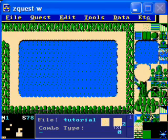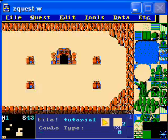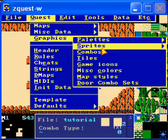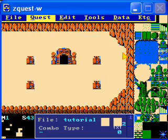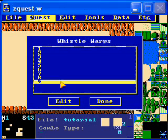Anyway, last time we made this pond that dries up at the whistle. If you use the whistle on any other screen, though, it won't have any effect — instead it will summon a tornado. So here we want to set where that's going to take you. That would be miscellaneous data, whistle warps, and there are, for some strange reason, nine of them.